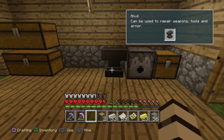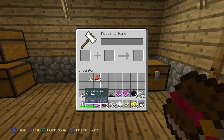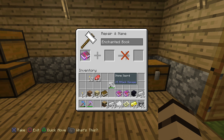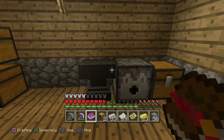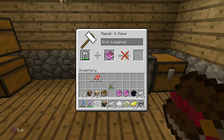Anvil can be used to repair weapons. This is all super-duper interesting. With our three books, we can actually use these to enchant other items. I could plop this in here, but I don't think it would be worth putting on an iron sword. Maybe I should do my iron leggings - that would be helpful to enchant because I wear these things all the time. I wear my glorious pants.